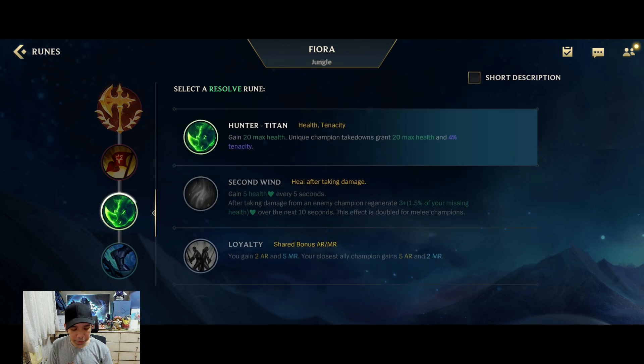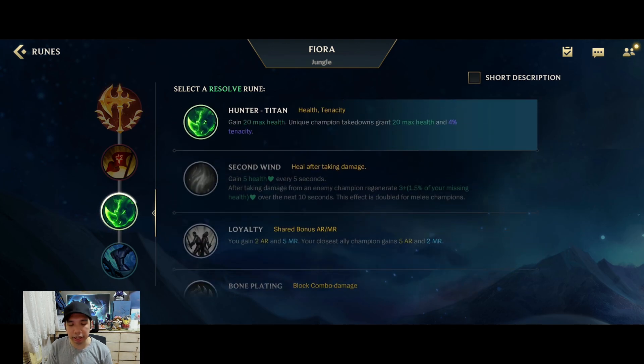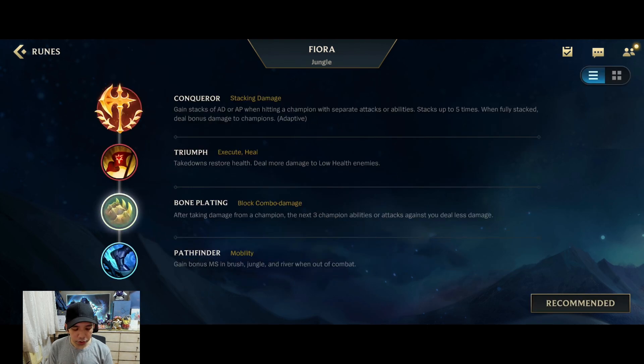The last rune slot is either Hunter Titan or Bone Plating. Go Hunter Titan if there are at least three or more crowd control abilities on the opposing side. If there are only two, you can likely outplay them by dodging or using the parry. Go Bone Plating if your opponent is someone like Lee Sin, Rengar, or Kha'Zix — the early junglers — to help your early duels and have better trades.